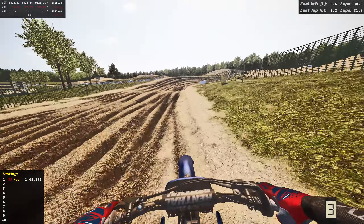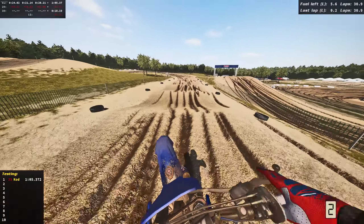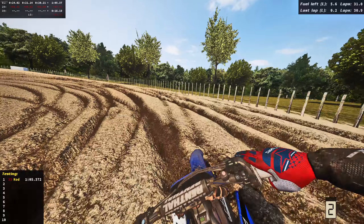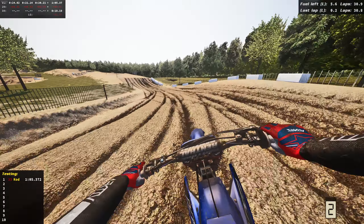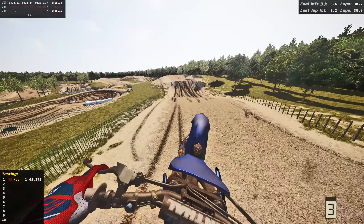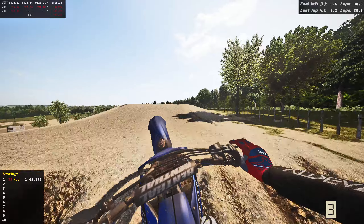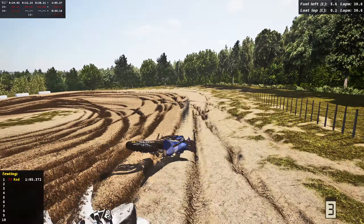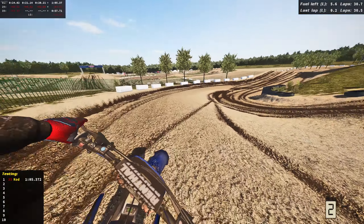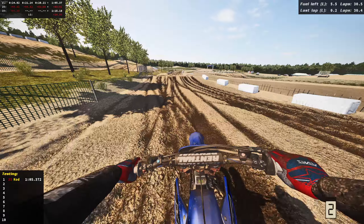We've arrived at lap 30 and the track has gotten a lot worse. The jagged edges are starting to show and it's starting to get pretty hard to ride. You can still clear every jump, but sometimes if you can't find a line through a certain section you might not make it. Look at those jagged edges on pretty much every face right now — the track is getting pretty sketchy and we still have 70 laps to go.